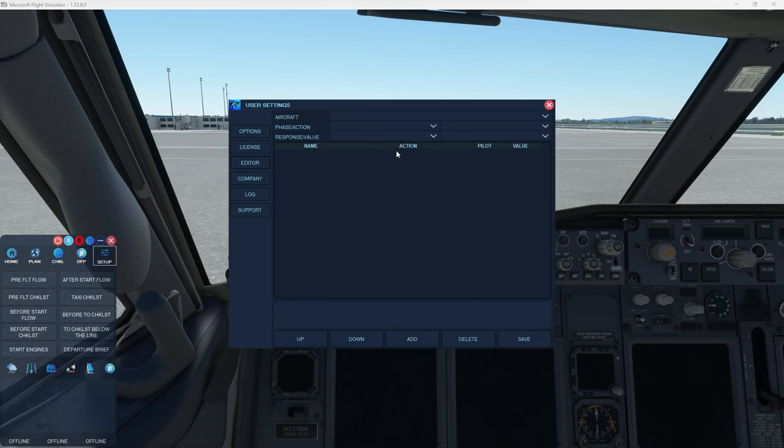The next major feature is the ability to go ahead and manipulate your flows and checklists. I know several of you wanted, for example, to mimic Ryanair operations with the 737 — something different than what was provided with FSFO's default profile. Well, you can do that now. So if you go to select your aircraft and select the phase of flight, this is what's already loaded. You can go ahead and customize it.